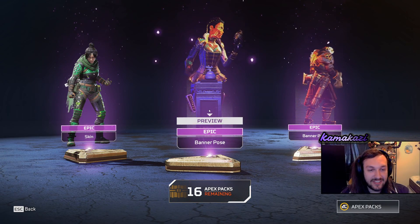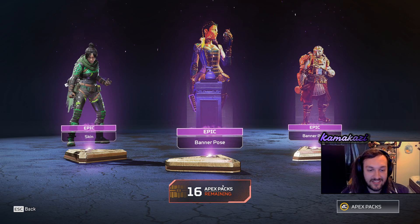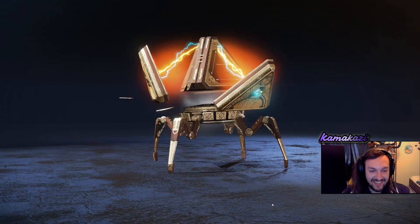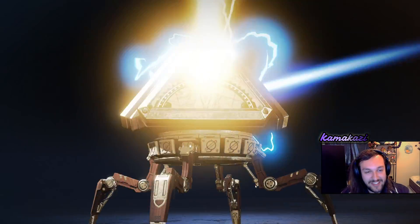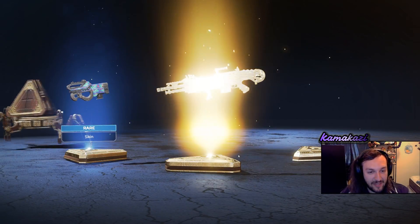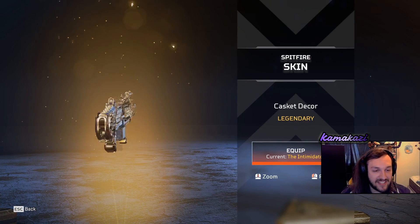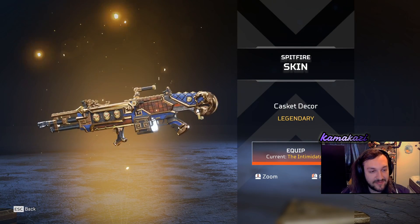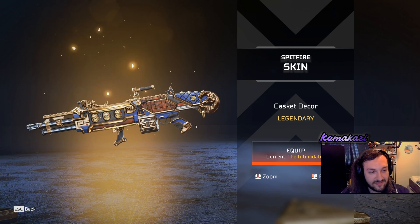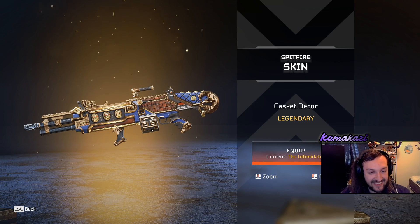Hey, we got the Loba thing. It's a good one. Meanwhile, I'm literally only going to be able to buy a wall and skydive. Another legendary — we got Gibby's gun. Is the Spitfire Gibby's gun now? Well no, it's this gun that matches his new skin.